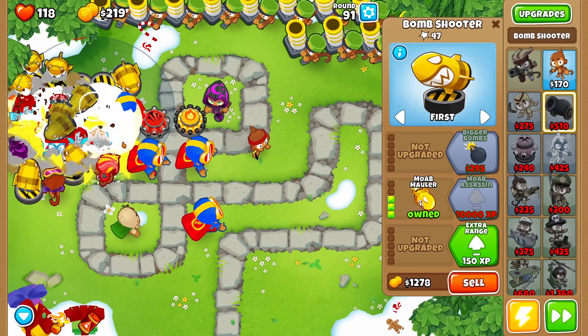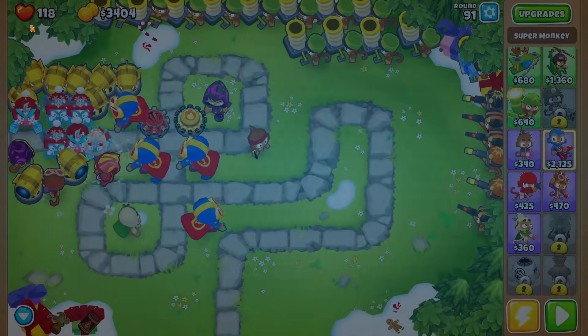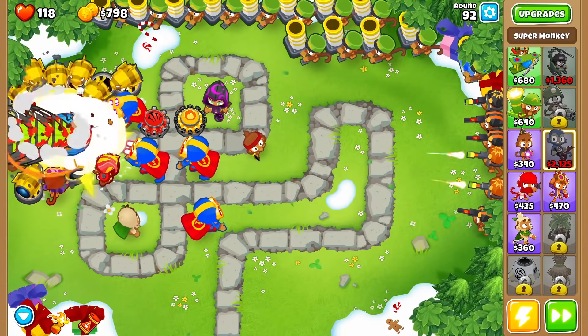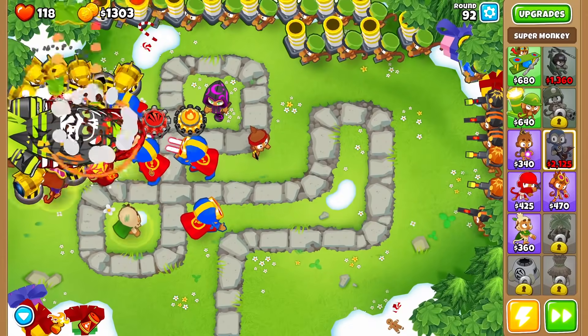They snuck by all my initial defenses — I didn't realize there was anything that fast. We can afford the next super monkey upgrade: plasma vaporizes almost everything it touches. I like the sound of that. Now I just need a few more dollars to actually afford it. That didn't take long at all considering how much money we have, and now he's a cyclops-looking thing that's absolutely annihilating everything in front of him. I'm going to upgrade all the super monkeys to that.